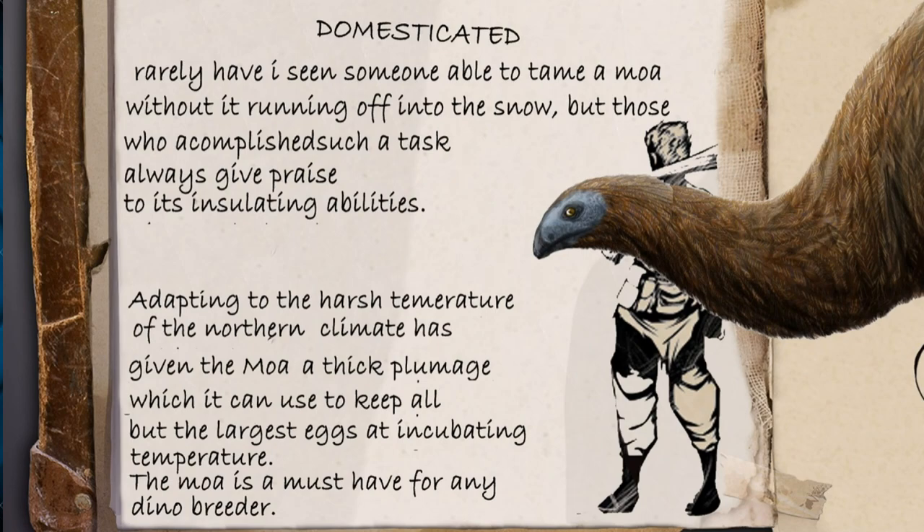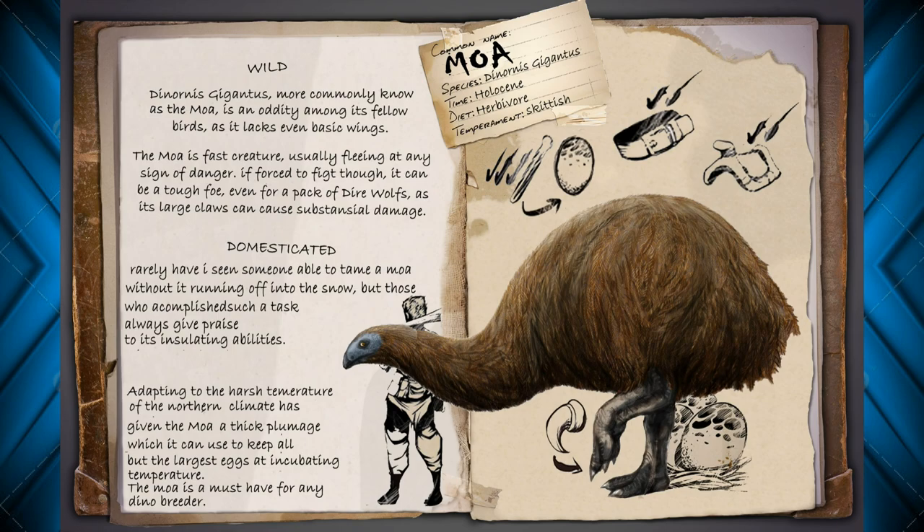When domesticated, rarely have I seen someone able to tame a Moa without it running off into the snow. But those who accomplish such a task always give praise to its insulating abilities. Adapting to the harsh temperature of the northern climate has given the Moa a thick plumage, which it can use to keep all but the largest of eggs at incubating temperature. The Moa is a must-have for any dino breeder. With all those feathers and all that warmth, he can help you keep your eggs at a good temperature — though I assume he wouldn't be a great fit for Giganotosaurus breeding. He could insulate most eggs generally by sitting on them like a chicken would.